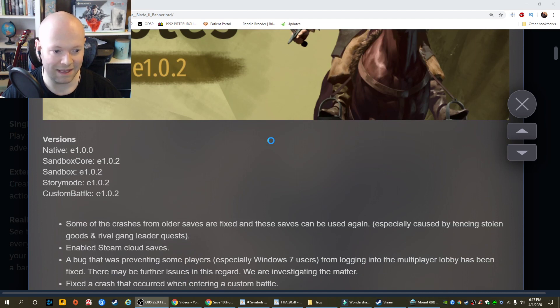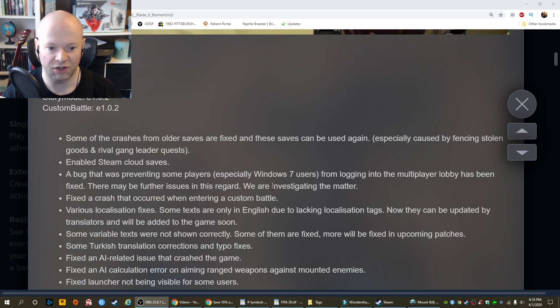It brings us up to e1.0.2. Some of the crashes from older saves are fixed and these saves can be used again — especially those caused by fencing stolen goods and rival gang leader quests. Steam Cloud saves have been enabled. That's huge.